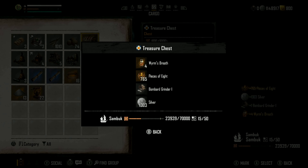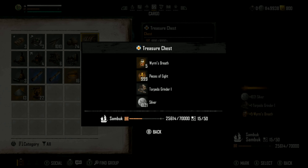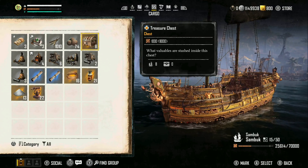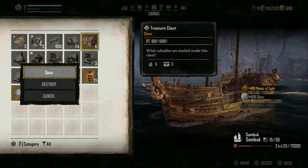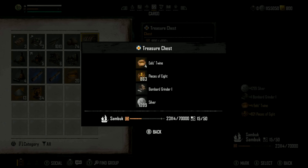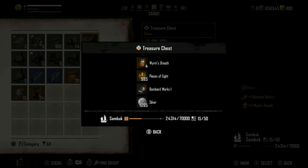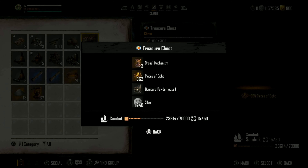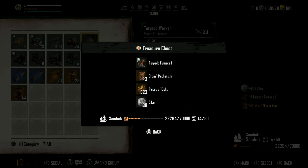We got Worm's Breath, pieces of eight, and a grinder — you can see us levelling up the rankings on pieces of eight in the background. Then five Worm's Breath, a torpedo grinder, and nearly 1,000 pieces of eight. Another four mechanisms and a Bombard Works. Getting towards the end: another Bombard grinder and five mechanisms; a furnace, more mechanisms, more Eel's Twine, and another Bombard grinder. Some more Worm's Breath, a Bombard Works, and pieces of eight. Another Mechanism and another Powder House. Down to our last two chests: another Mechanism and another Bombard Power House. Our final chest contains a Furnace, a Mechanism, and pieces of eight.